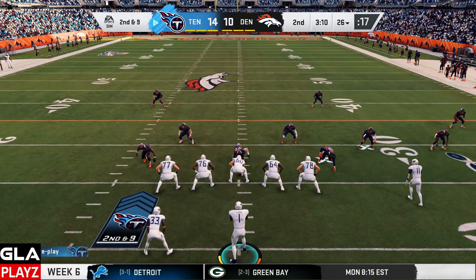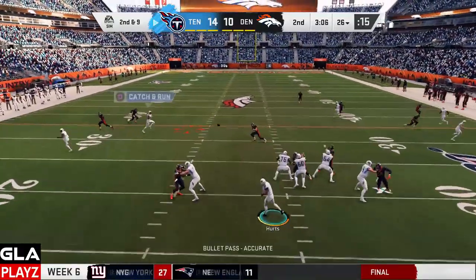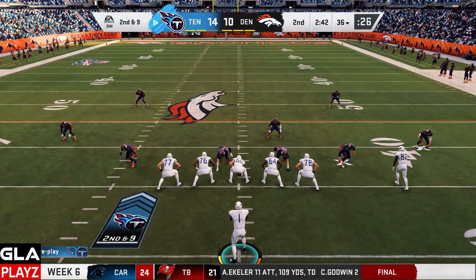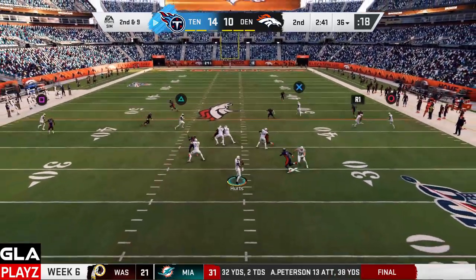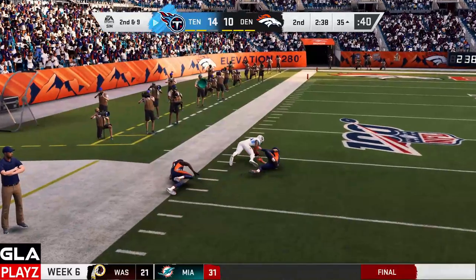Second and nine for the Titans — four wide receivers, one running back, Shockgun formation. Davis is open on the slant — first down. Second and nine again for the Titans. I think the Broncos are in Cover 2, so I'll look for Delaney Walker on the seam or Corey Davis. Davis is wide open — catch — first down.